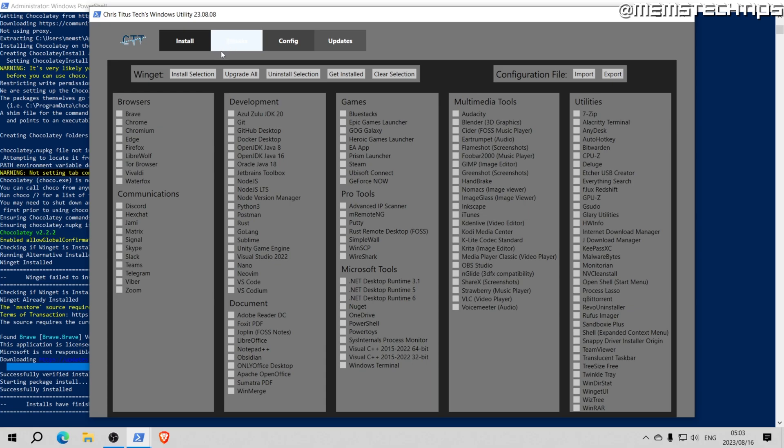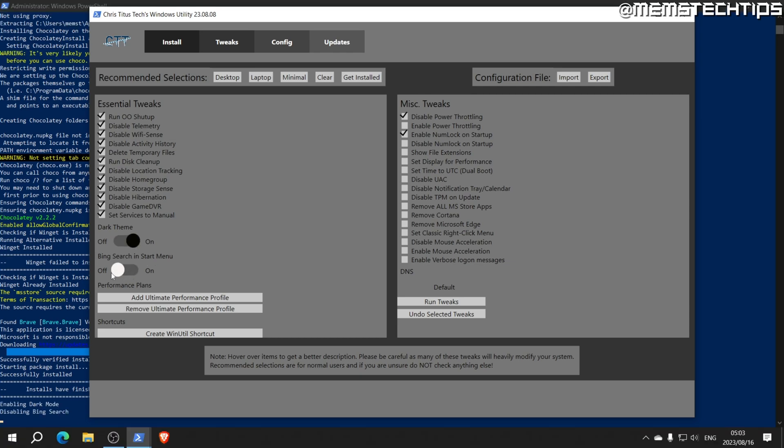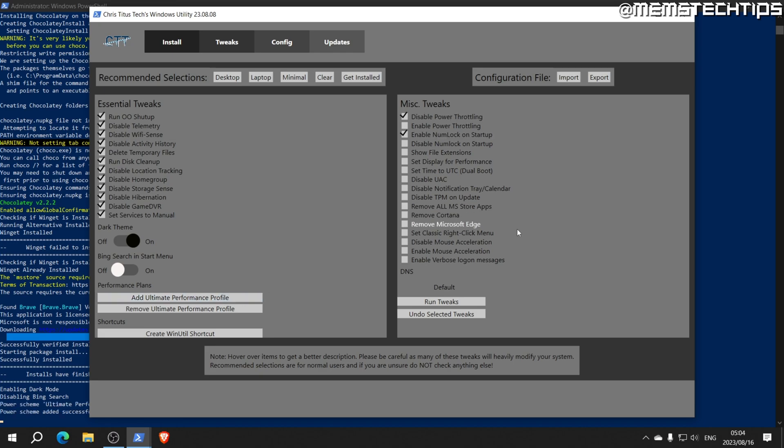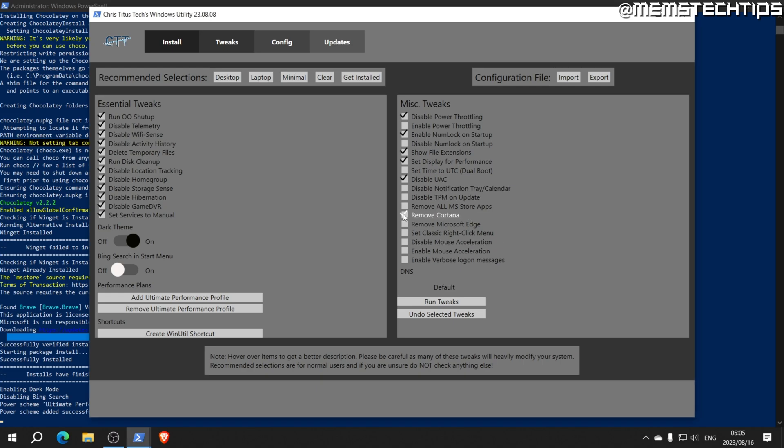Go back to the Chris Titus Tech Windows Utility and go to the Tweaks tab. I'm going to select the recommended selections for Desktop, and also select Delete Temp Files, Run Disk Cleanup, and Dark Theme. I don't want the Bing Search in the Start Menu so I'll turn that off. I definitely want to add the Ultimate Performance Plan. For miscellaneous tweaks I'll leave the two that are selected by default, and additionally select Show File Extensions and Set Display for Performance.